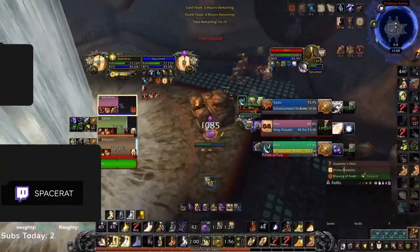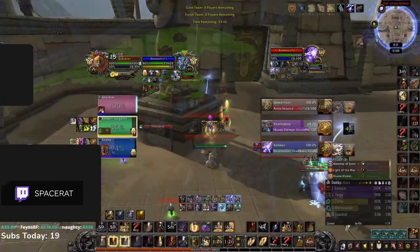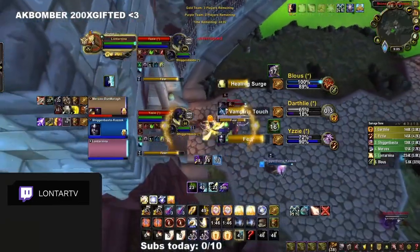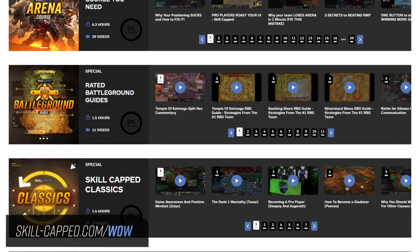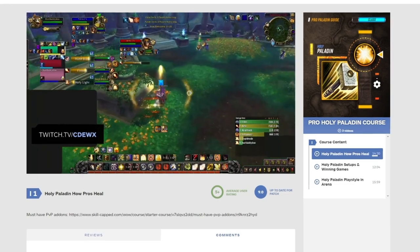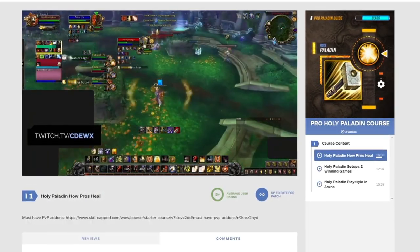And there you have it. Holy paladin healing has changed a bit in 9.1 but your strengths are largely the same. If this winds up being a really aggressive and fast meta, then paladins might actually do pretty well and we will be sure to update you on any future changes. If you're looking to push rating this season, consider checking out skillcapped.com/wow, where we will be updating our class courses and arena commentaries for the next patch. Make sure to subscribe below to stay up to date on all future uploads. As always, thanks for watching — see ya soon.